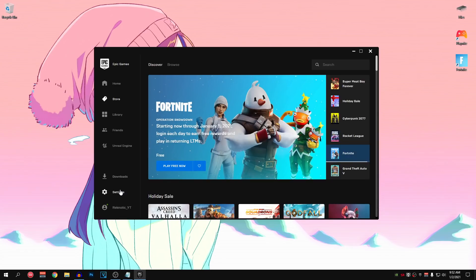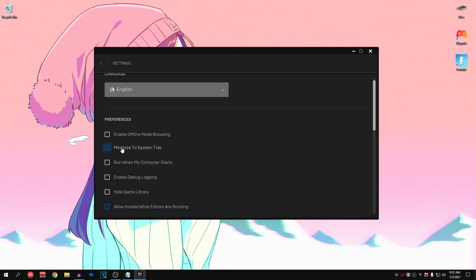After that, go into the settings and make sure that Minimize to System Tray is unchecked. This is going to make sure that when we hit close, it does not minimize Epic Games Launcher to the System Tray but instead closes it fully from the background so that we can have better performance. Also make sure that Run When My Computer Starts is unchecked as well, so that it does not start Epic Games Launcher whenever we boot our PC, hence decreasing our boot time.